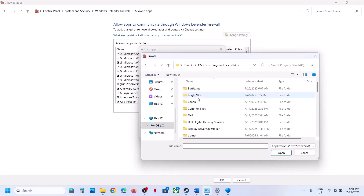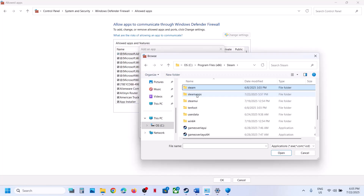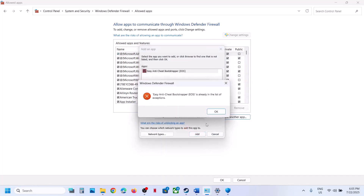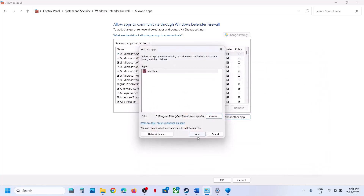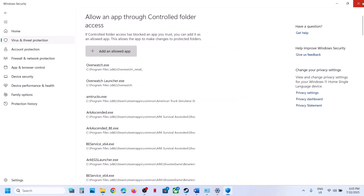In the game installation folder — for example, Program Files, Steam folder, SteamApps, Common, the game folder — select both .exe files. If the game is already added, add the remaining exe. Once the game is added, launch the game and check.